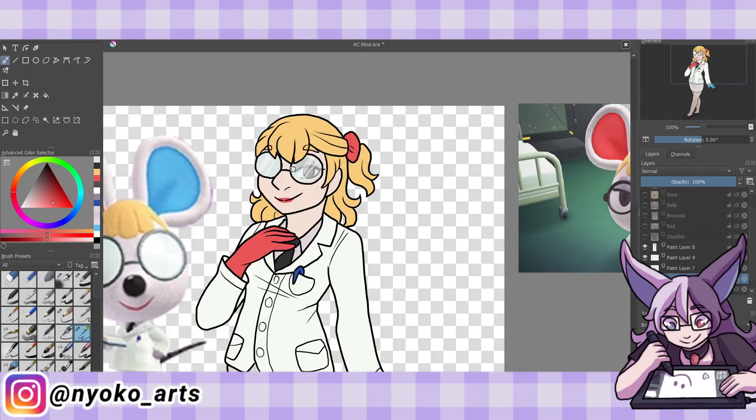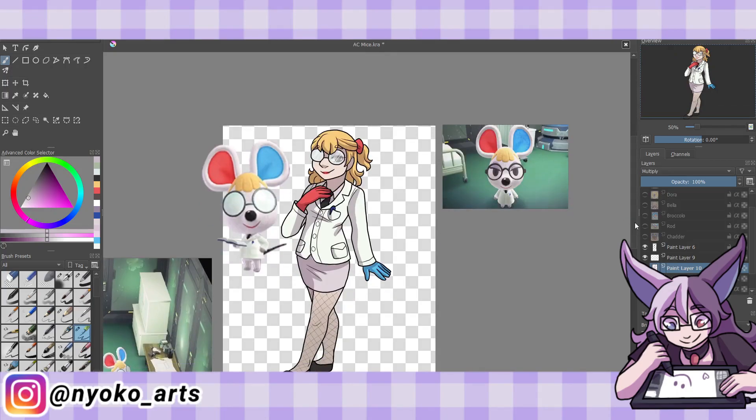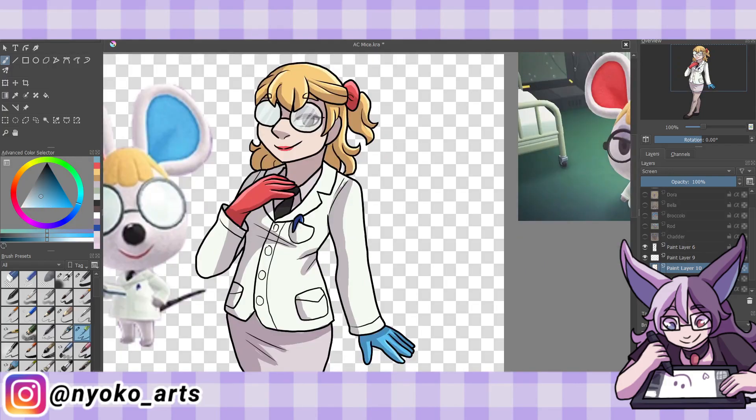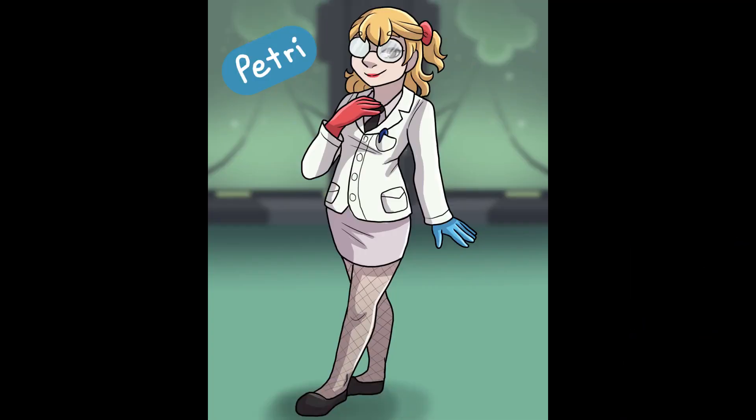Design-wise, I wanted to show both her nerdy side and her snooty side, so I made one of the lenses a little see-through to show her eyes. I kept her hair basically the same as her in-game model, and I couldn't really show off her bow too much since it's on the back of her head, but I tried to show a hint of it. Outfit-wise, I kept a lab coat and skirt look to give a sort of attractive lab assistant slash scientist look. And that's basically my favorite mouse, Petrie. I think she turned out super cool.